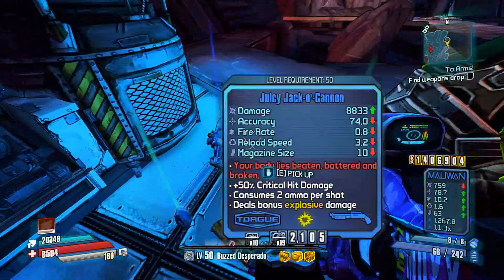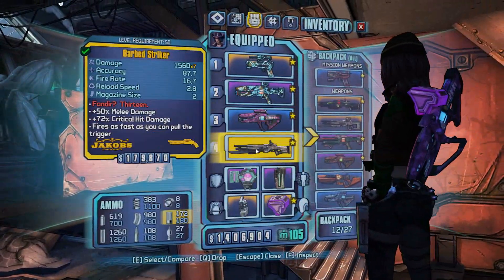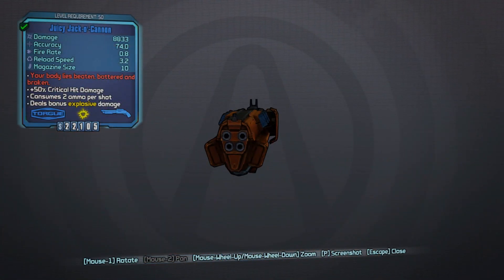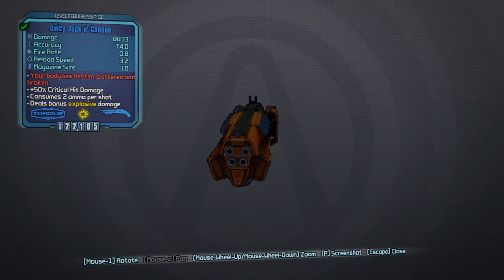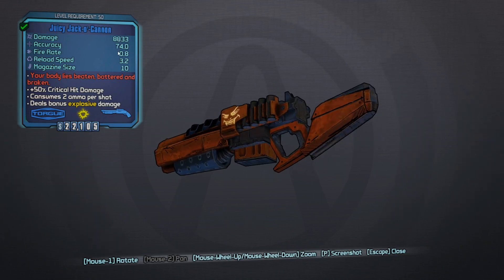There we go — we got it! Second run. So the drop rate seems probably quite high on it. Let's check this thing out. Another shotgun — I haven't seen this thing in action yet. I did know it was a Halloween-themed shotgun but had no idea what it actually does. That's a pretty cool-looking unit. It's got a fanged face on the side, and it's of course orange and black — a Halloween-themed device. We have the Juicy Jacko Cannon. 'Juicy' is probably a prefix made for this particular item. It's got pretty decent damage, very low fire rate — so it must do something pretty interesting. Magazine size is 10.